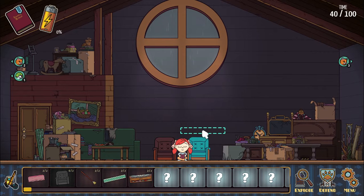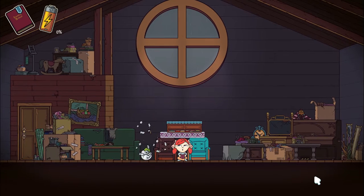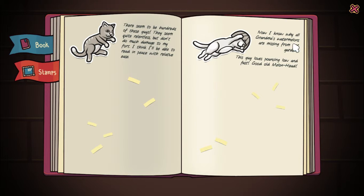So we still got our two chairs here. Let's put down a mattress - stick that there. The reason I'm sticking that there is I have a new type of cat over here that I dealt with in my trial of the game - it destroys basically the first item it hits, no matter how many hit points it has. And the broom is the cheapest item to get, so I'll put that down. Then we have two normal cats on that side and three on that side. Let's hope my fort here is good enough - let's defend. Yep, there he goes. And there went all the cats. Got another 10 minutes and we have a new type of cat. Now I know why all grandma's melons are missing from her garden - this guy loves pouncing low and fast. Good old melon head.